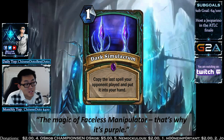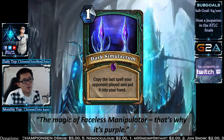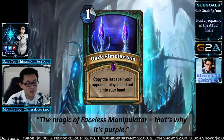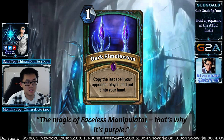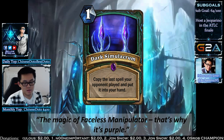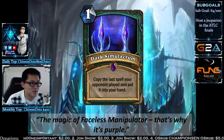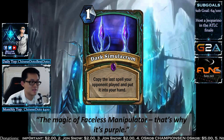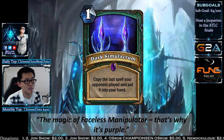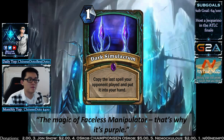Dark Samalachrim is an epic because it copies the last spell your opponent played and puts it in your hand. Your opponent plays Flamestrike for 7 — you can play a Flamestrike for 8. The power comes from the flexibility. If you're playing against a Death Knight, you always want to cast a bad spell at the end of your turn, which actually changes game mechanics. Instead of always playing Lay on Hands last, if you play something else after it, your opponent can't copy Lay on Hands.